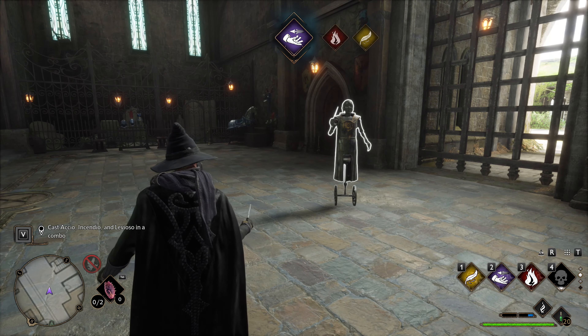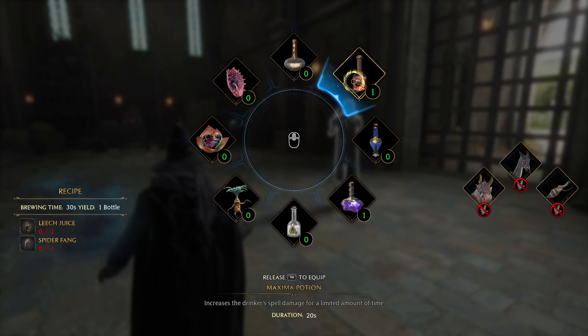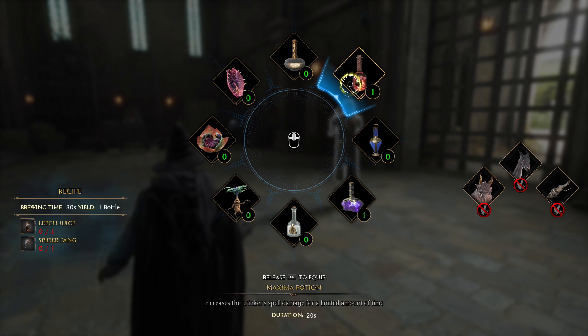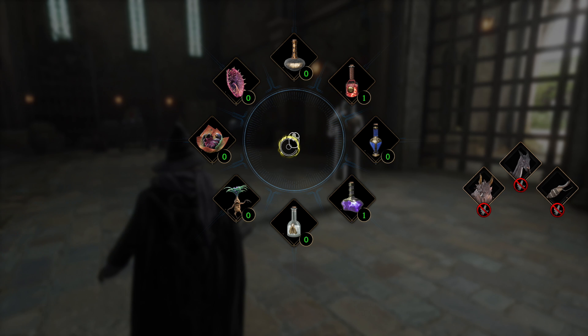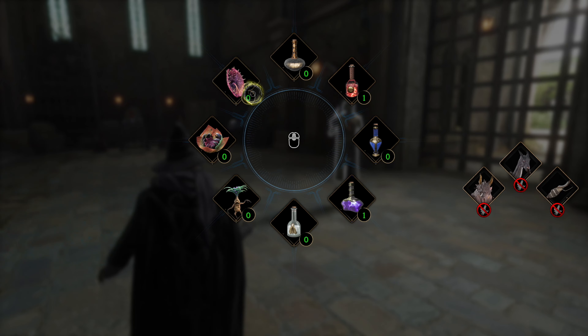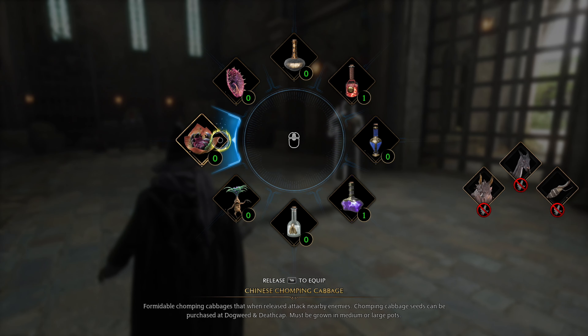Another way to boost damage is by using potions. For most of the leveling, this build can defeat every single enemy easily. But if at endgame you really need more buffs, use the Maxima Potion — the other potions are not that useful. You shouldn't worry much about taking damage as long as you dodge and block. To increase DPS, use the Maxima Potion or combat plants. I personally like the Chomping Cabbage because it's cheap, easy to get, and can damage multiple enemies at once.